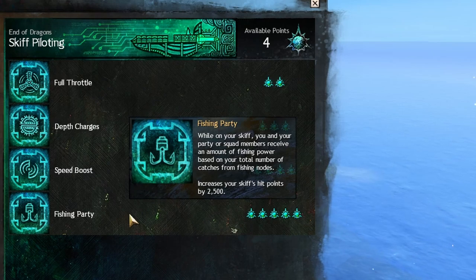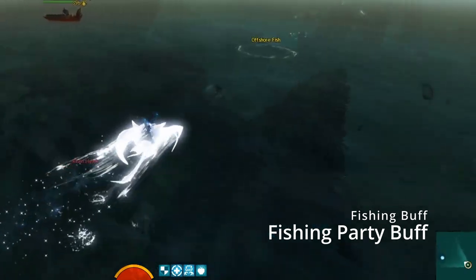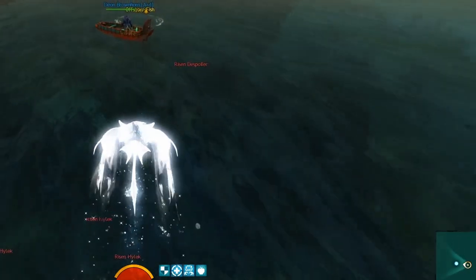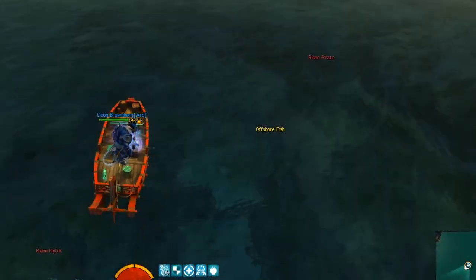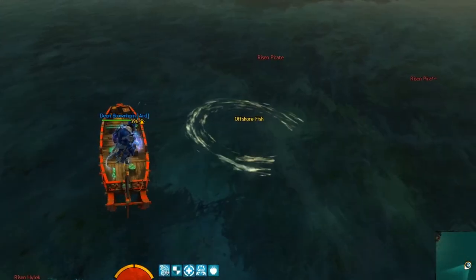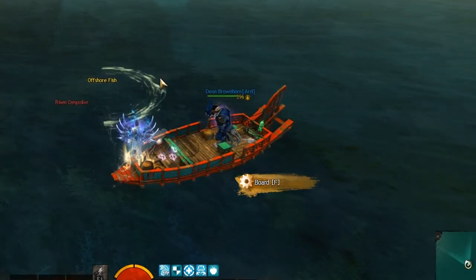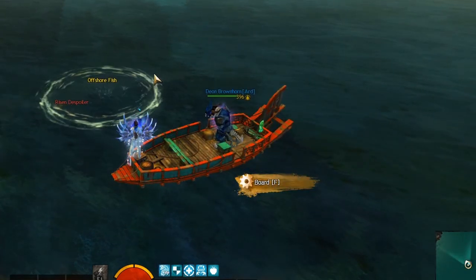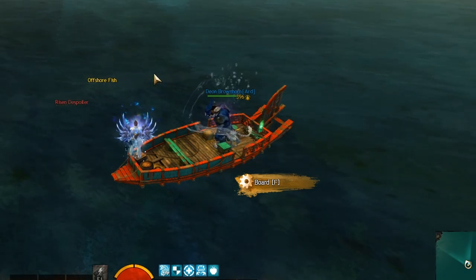It is possible to gain the fishing party catches buff from any random player on the map as long as it is visible in the buff bar of the player. You are only able to receive the fishing party buff once the random player invited you to the group or squad. You will instantly receive the buff on entering any party or squad member's skiff. The buff can be regained anytime from any party or squad member after leaving the skiff, the map instance or the game itself, as long as someone in the group or squad has the fishing party buff. You can also create your own party or squad afterwards and you will still retain the inherited fishing party buff.